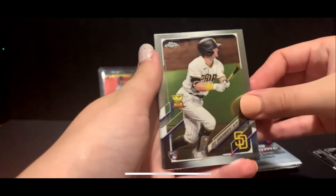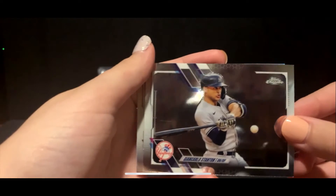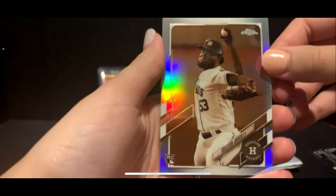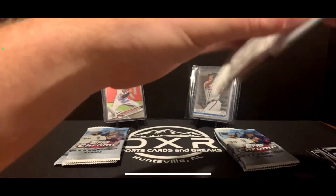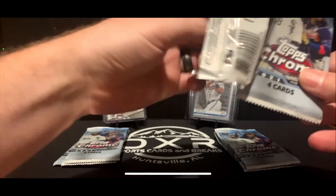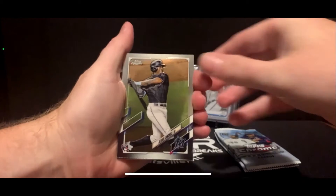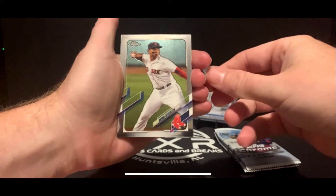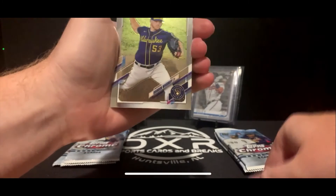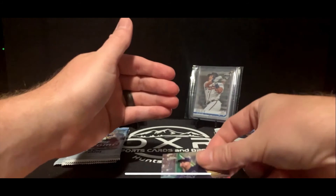Taylor pulls a Jake Cronenworth rookie, a Dean Kremer, a Giancarlo Stanton — love that picture — and her last sepia is a Christian Javier rookie out of Houston. Taylor thinks she's winning; host confirms there's no doubt she's winning but he still has four packs left. Taylor then pulls Jesus Sanchez, Rafael Devers, and a future stars Brennan McKay.